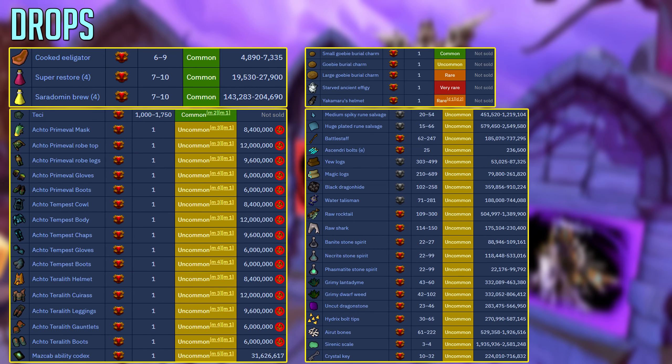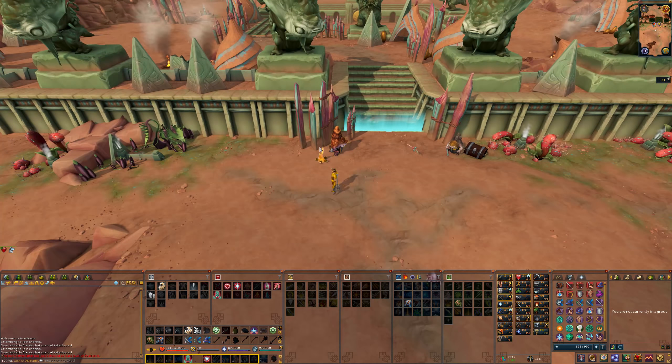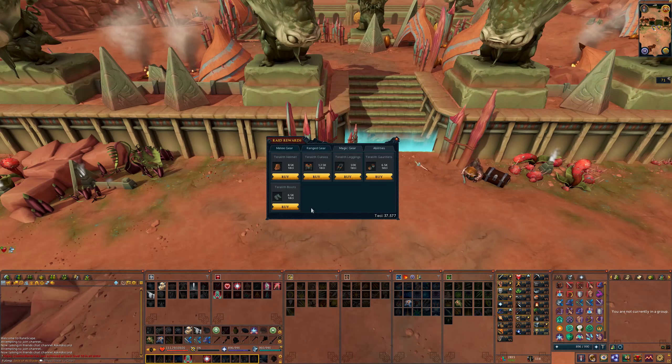Here are all the drops you can get at Yakimaru, but on average you can expect 2 to 3 million GP per kill. You also get the Mazcap currency every kill called Teci, which you can use in the reward shop to increase your chances of getting the actual Tectonic armor pieces by getting the regular ones or buying Mazcap ability codexes.